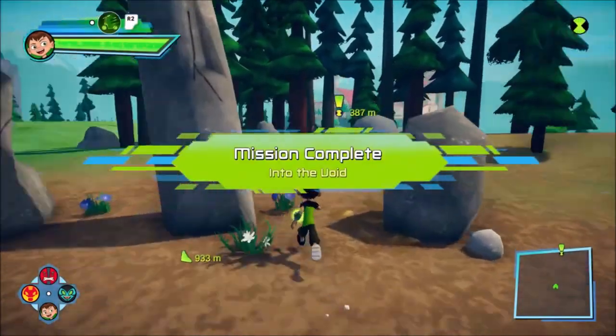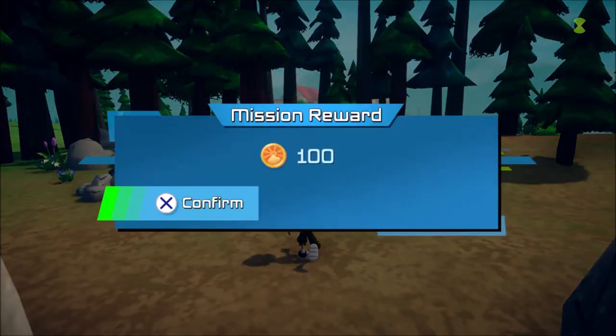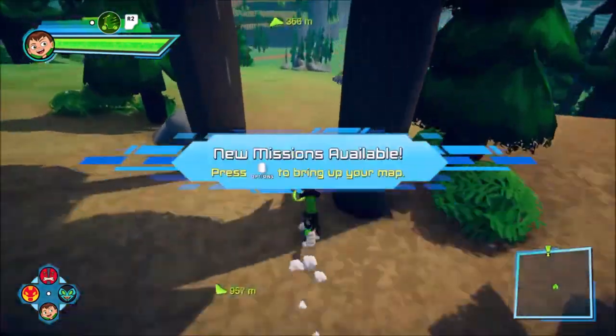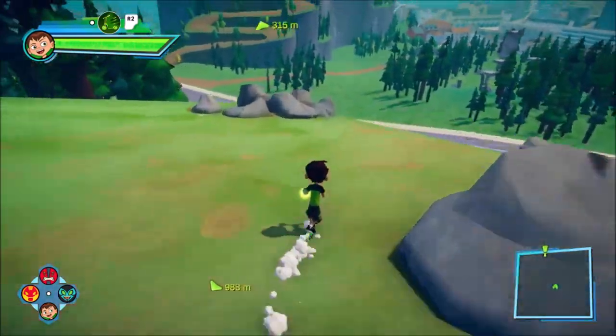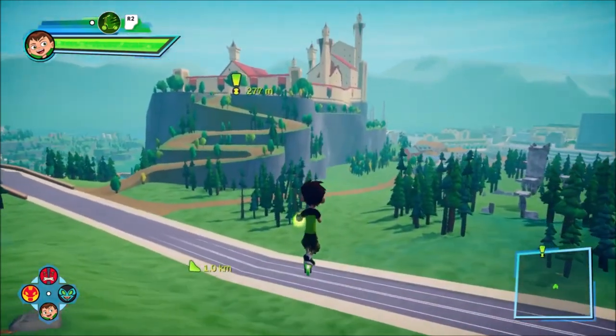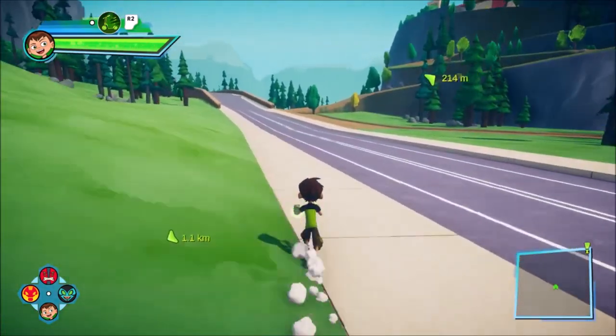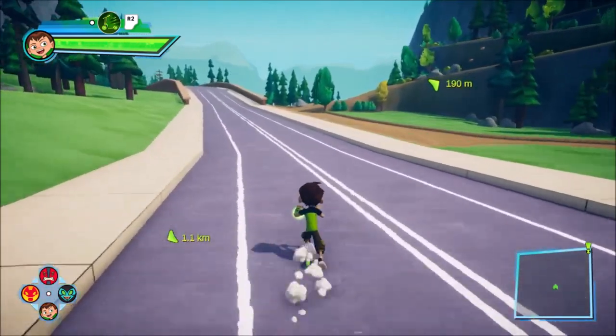Yo, what's poppin' dudes and dudettes, this is Lego Jake here, and welcome to part 20 of our Ben 10 Power Trip Let's Play — the Big 2-0 — where we finally get to witness the ending to this awesome game, and more importantly, beat Hex's ass, who's had it coming for far too long at this point.